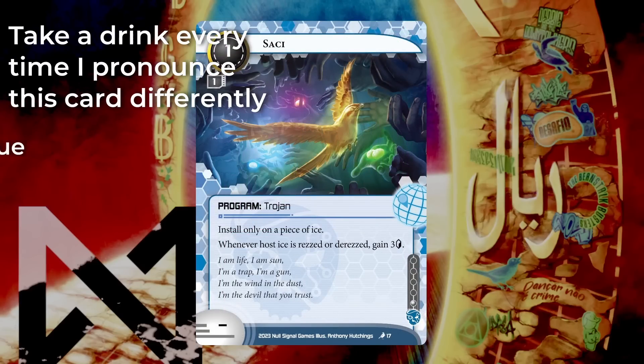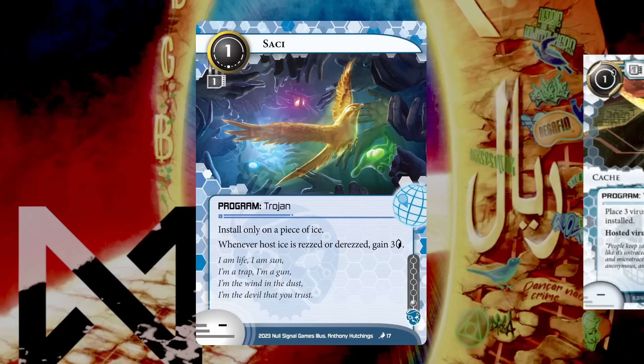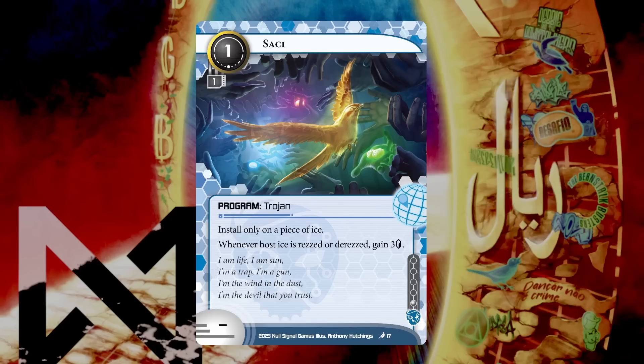So let's go to the first card — Sachi. It's a one-cost, one-MU, Criminal, one-influence Trojan program. It says install only on a piece of ice. Whenever the host ice is rezzed or derezzed, gain three credits. This is a nice simple little program that allows you to run aggressively early and get some value back. It reminds me of something like Cache — a one-influence, one-cost program that gained three credits.